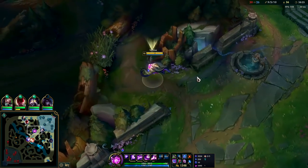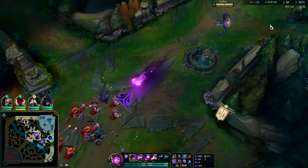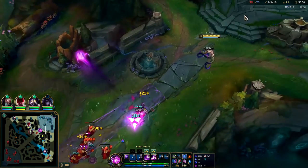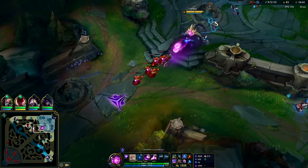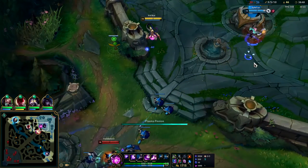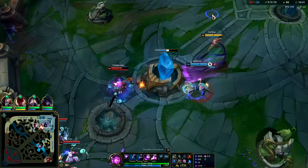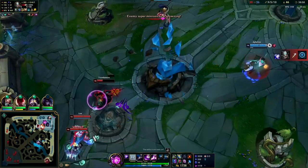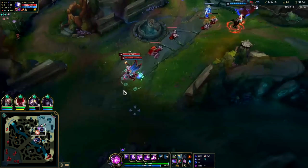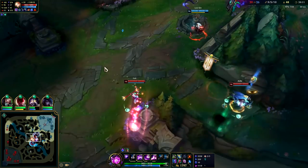The next fight is going to be determined on whether Tryndamere can get in on us or not. If he can't, I can keep their team at bay and they'll need Baron buff to shove in a wave. We can throw out Ws and kite back — as long as we have distance we can clear waves pretty easily. Almost got him with geometry. Tryndamere is super low — I hope we team fight off this. We got Lux's Flash. That's something. Kassadin is waiting for us to push them into him.